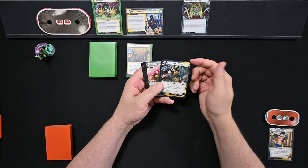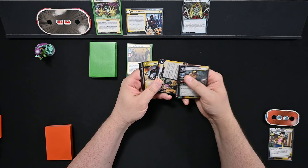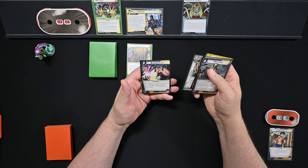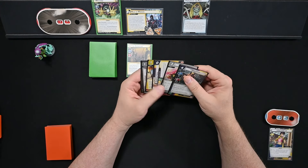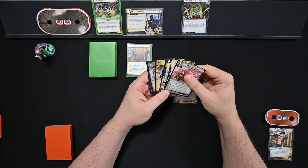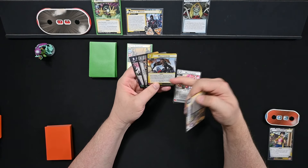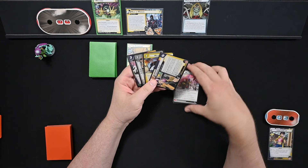Our starting six cards are Wolverine, Multi-Talented, Shopping Spree — which is not what we want to have in our hand — Multitasking, X-Gene, and Blinding Flash. Sadly, Wolverine is just way too expensive to play on turn one. We can't really play him because we have no extra resource cards.